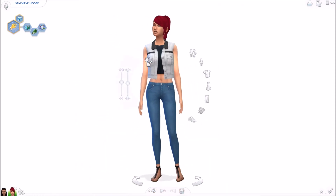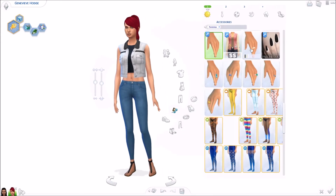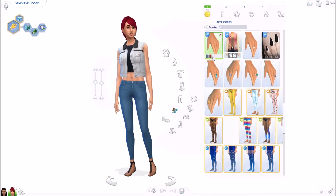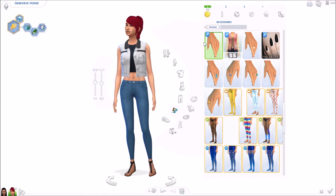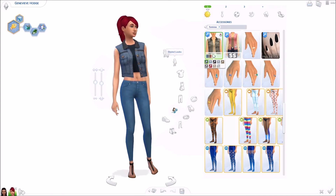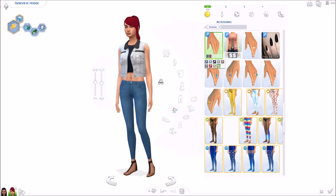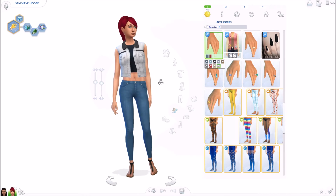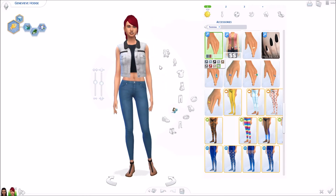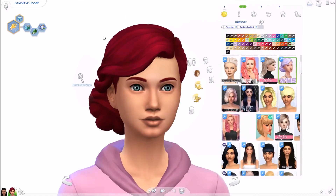For her outfit I just have this cute little denim jacket found under accessories, so you can put basically any shirt underneath. There are some clipping issues but if you use the right shirt you should be fine — it depends on what shirt you use. It just comes in some regular denim colors. It's a really cute accessory jacket by Simply Simmer.